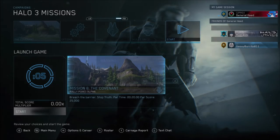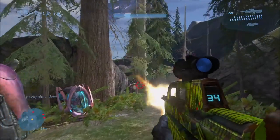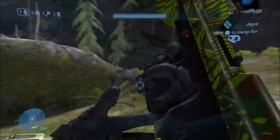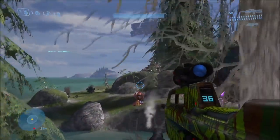Next up we have the Bandana Skull. This one's pretty self-explanatory — it's been included on Halo 1 Anniversary and Halo 2 Anniversary, and now it is finally on Halo 3. Basically it just gives you infinite ammo and infinite grenades. I've wanted this skull for a long time, and it's really awesome that it's finally here.